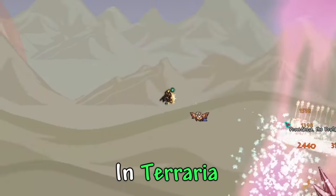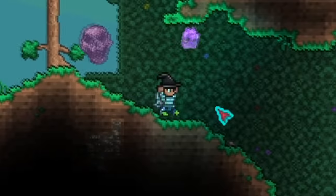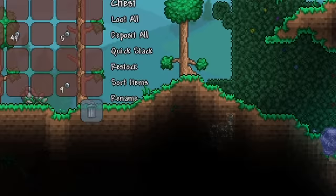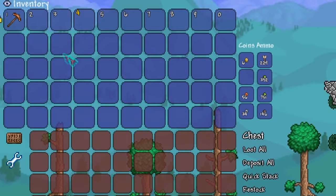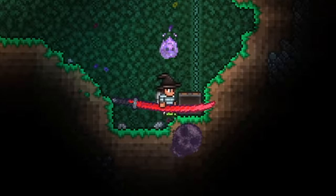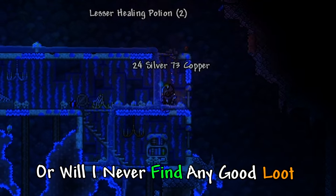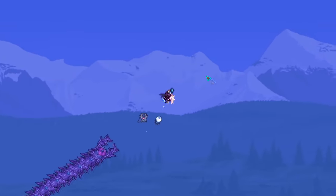I tried beating the Calamity mod in Terraria but every naturally generated chest has completely random loot. When I open a chest it can have anything from a copper pickaxe and some silver coins to a full set of auric tesla armor and the murasama. Do I have what it takes to beat Supreme Calamitas, or will I never find any good loot and give up? Well, let's find out.